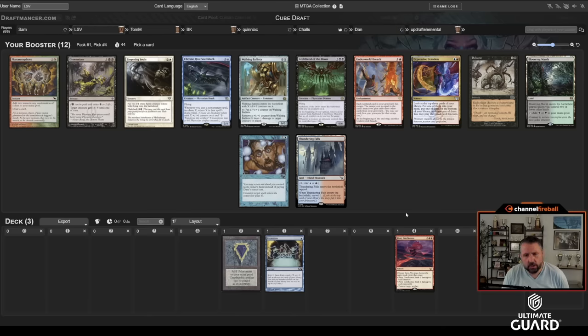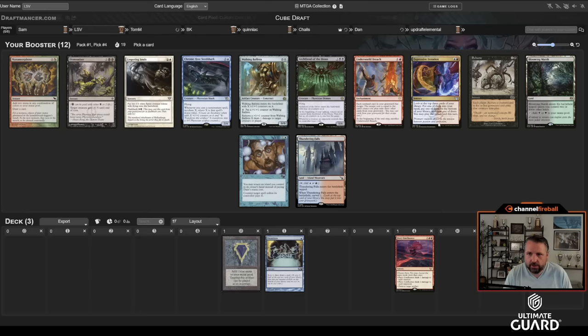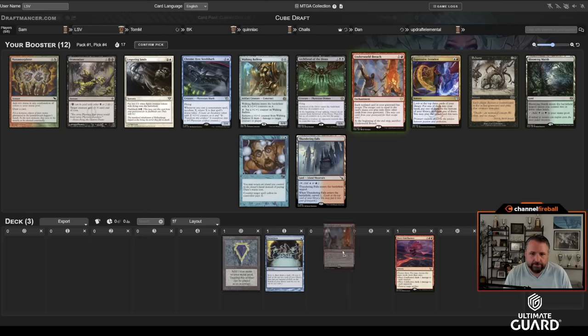There's Dismember — an amazing card — and there's also Underworld Breach. Sam knows he passed me Breach here, but I think I'm going to take it anyway. I have a really good start: a Mox and a Preordain are both exactly what you want in Breach decks. Confluence is fine too. It does pass Tom a Dismember, but red-black has access to tons of great removal anyway. I think I'll take Breach and pass a bunch of blue-red cards.